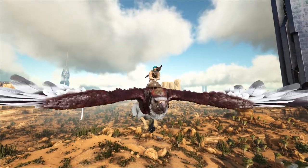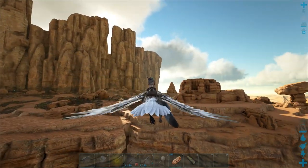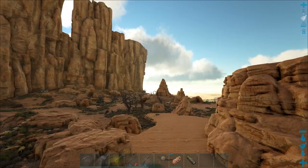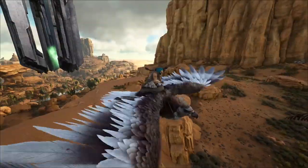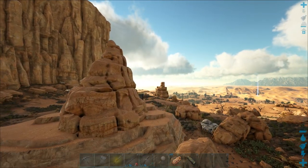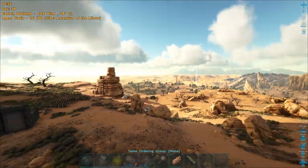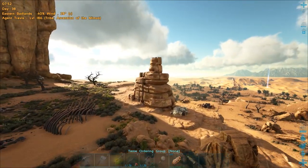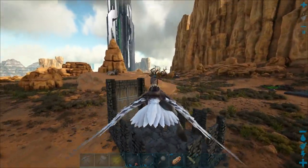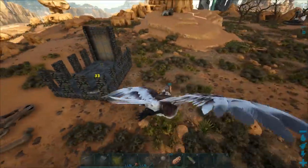Hey guys, welcome back to some brand new ARK here on our ultimate ARK series. Today we're gonna be taming up a bunch of direwolves - hopefully at least. I found a 150 so I'm bringing this thing back to my little taming pen which is over here. We have a little taming pen right here and I want to just drop this thing in and get it taming immediately. We're gonna be trying to tame up a few direwolves here today because I want to do some breeding and get some really good direwolves for caving and gathering.